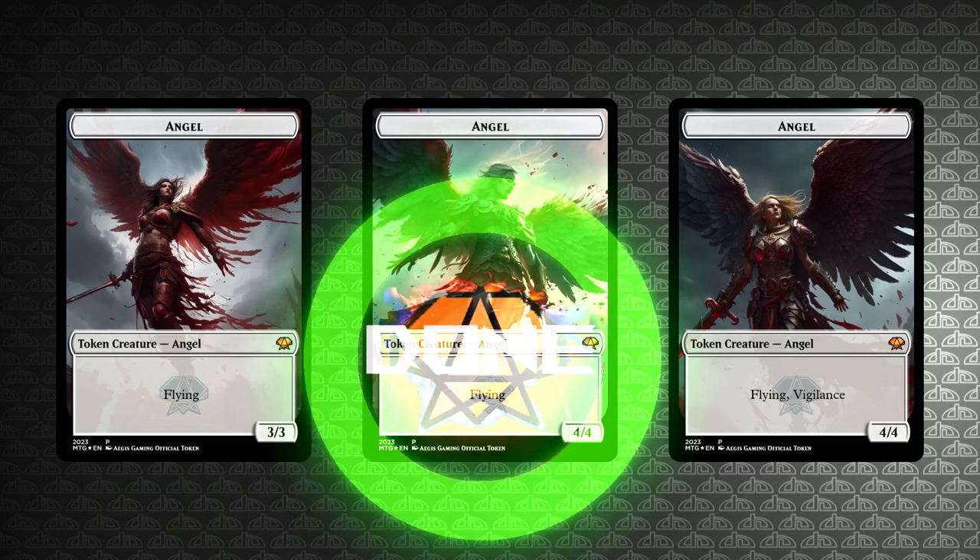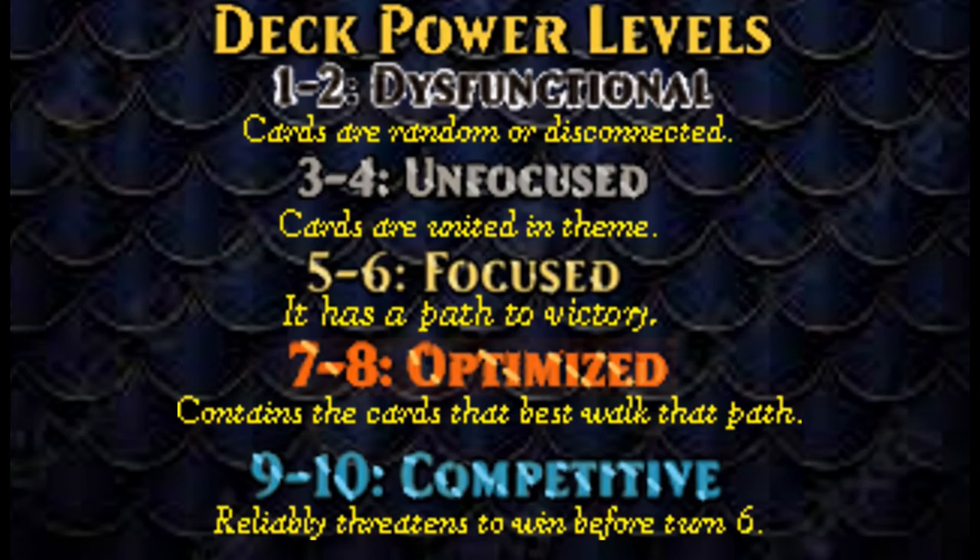This deck has actually won games on turn 6, if unreliably. Its greatest strength is how hard it is to interact with, and how consistently it finds its win conditions. Its greatest weakness, though, is the long game. If your opponents can slow you down long enough and draw out the game length, you will run out of resources. So do not fight the war of attrition.